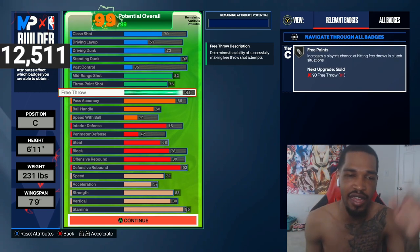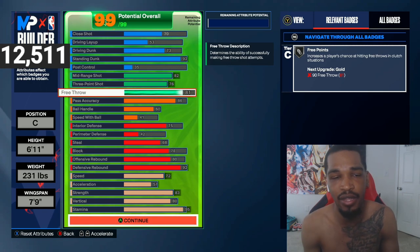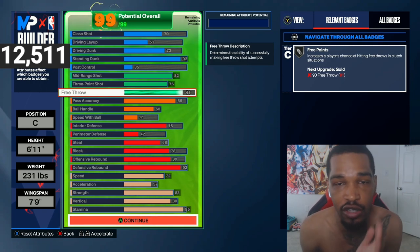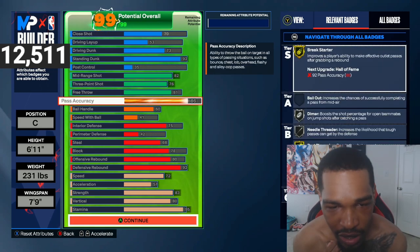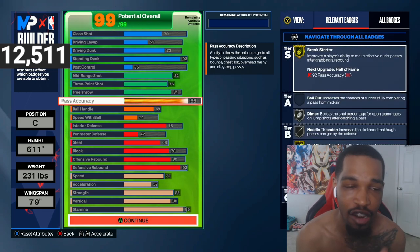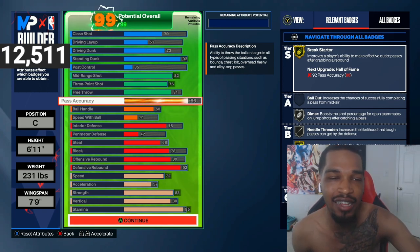We do got an 81 free throw. Those were like extra points — it was really like a 70-something, but I had extra points at the end, so the 81 free throw gives you silver free points, meaning you're gonna hit more free throws in the clutch. Now one thing I really wanted to talk about real quick is pass accuracy. I made a video a long time ago saying 86 and 92 was worthless.